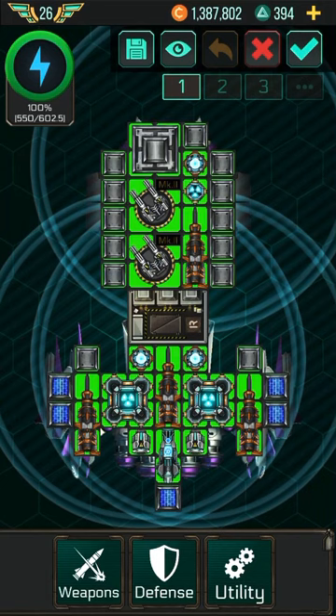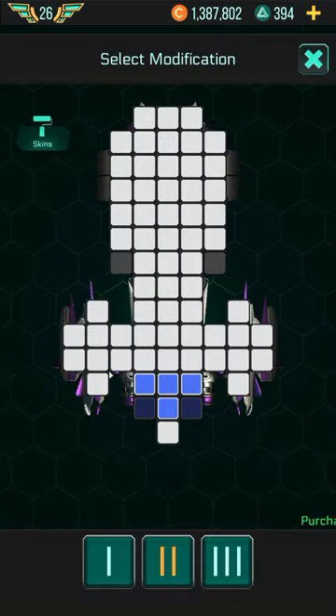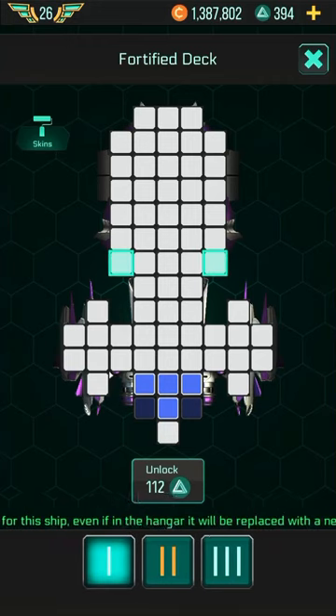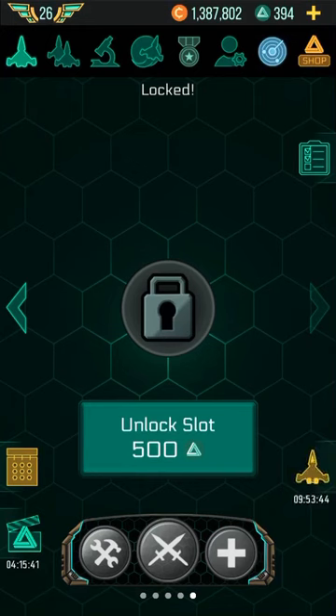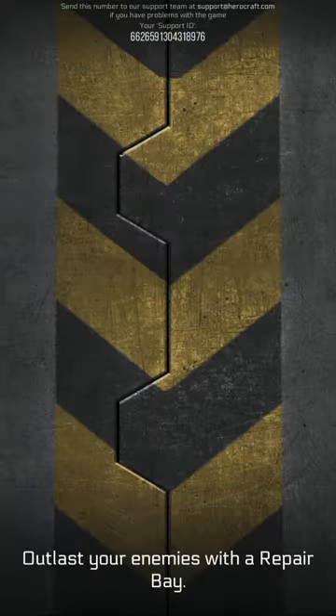I recommend a repair bay at all times. Check this setup out and test it yourself. Regarding modifications, I wouldn't recommend paying to upgrade the Morning Star's engine — instead, adding a little wing on the side gives a bit of extra room. Save your money and move on to the Wanderer. Once you get the Wanderer, see what happens — it's actually one of the strongest ships of its class in the frigate tier.